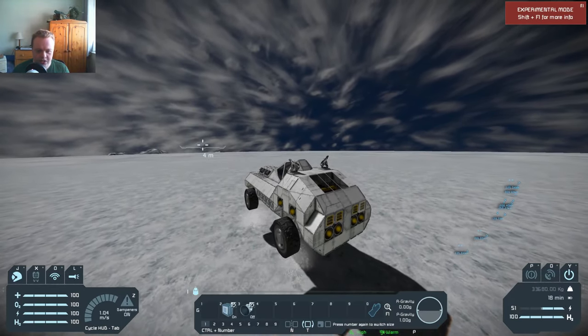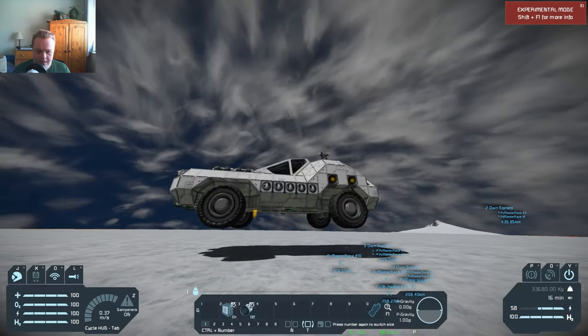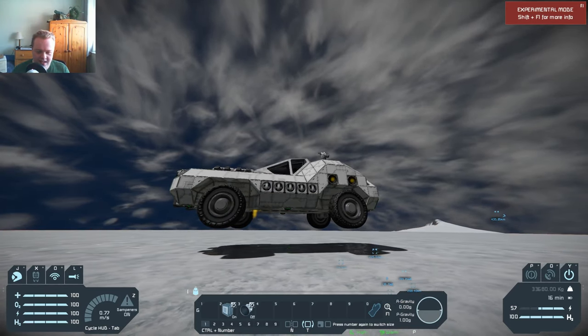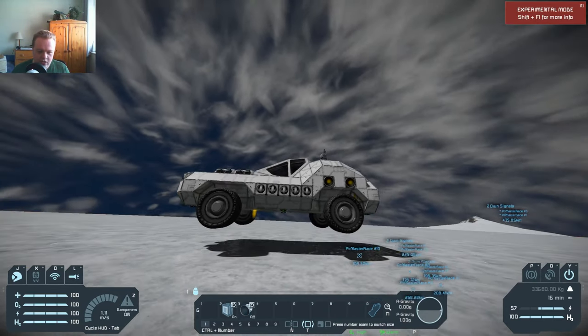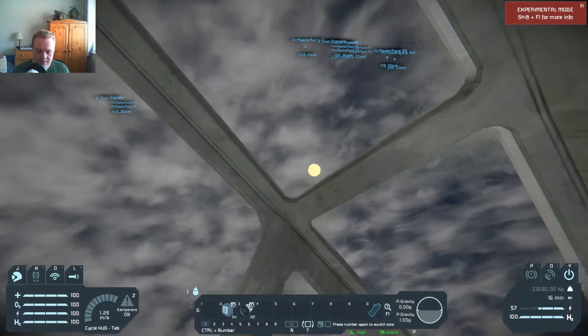Now, if I press number two, several things happen as you can kind of see. For one thing, the vehicle immediately jumps into the air. I apparently have missed — okay, that's actually interesting — I have missed a thruster in my selection screen. Hang on... okay, ignore that one thruster underneath that's still firing — that shouldn't be firing. I obviously messed that up.